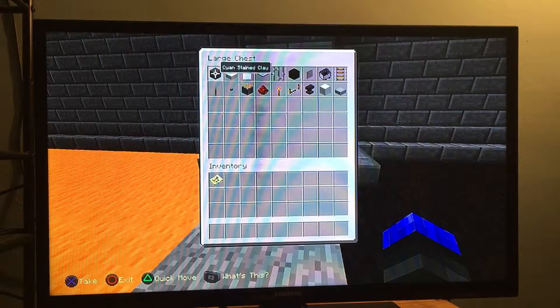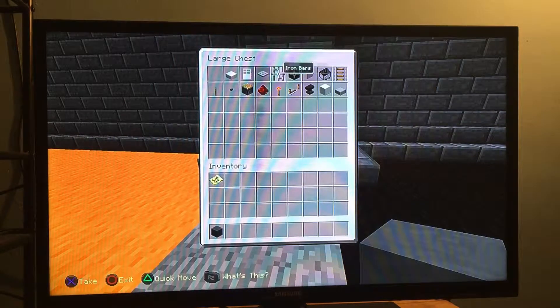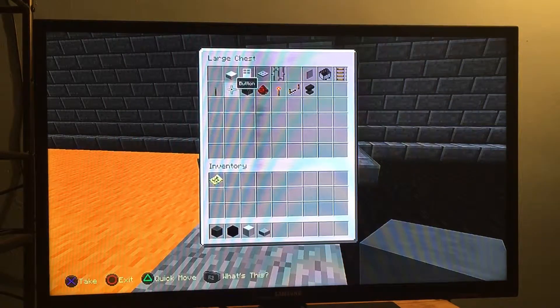So what we need is: cyan stained clay, black wool, block of iron, stone slab, and a button.